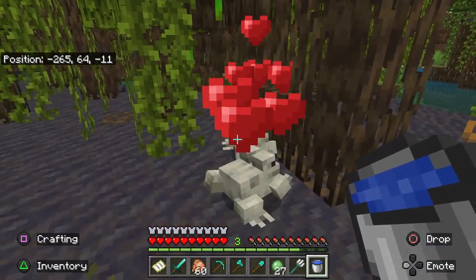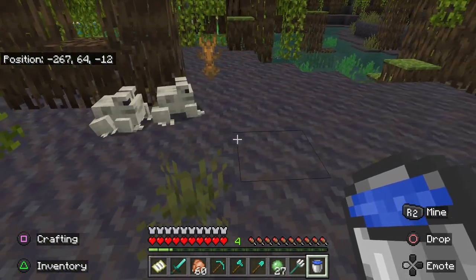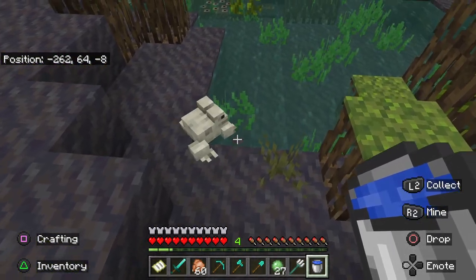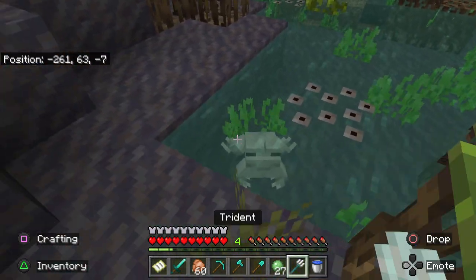Frogs can be bred with slime balls. Once two frogs have bred, one of them will seek out water with air above it to lay their frog spawn. This frog spawn cannot be harvested in survival mode, not even with a silk touch pickaxe.